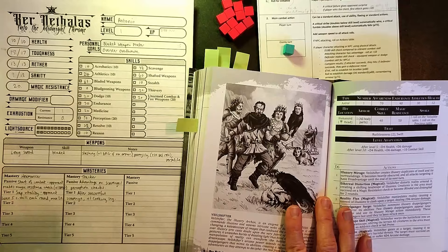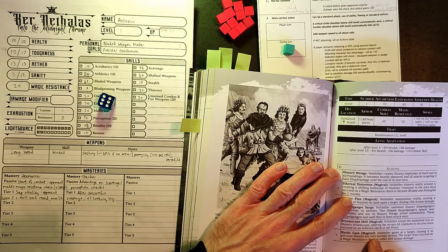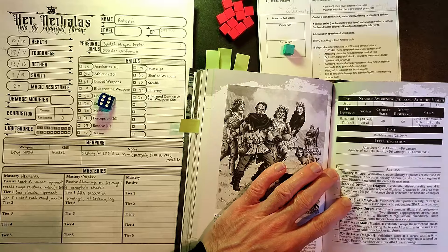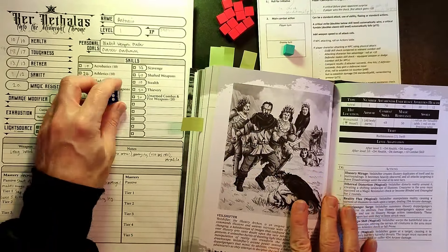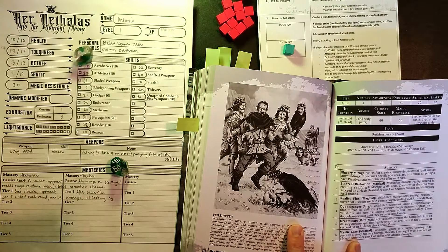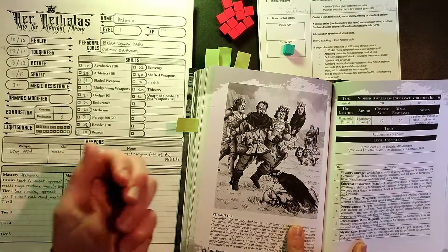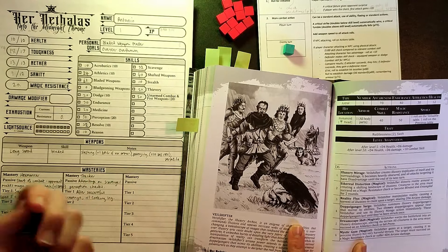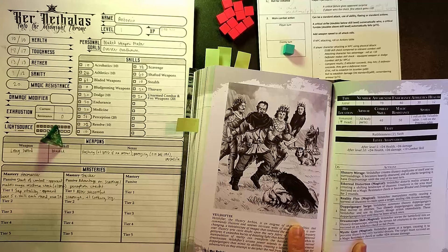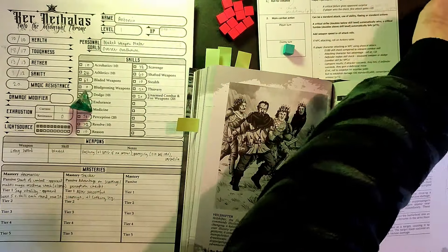Back into the enemy's action. The Veil Shifter rolls Mystic Gaze — it gazes at a target causing it to perceive illusory but very harmful threats. The target must succeed on a magic resistance check or suffer 4d4 arcane damage. We try to resist — rolled 55, that's a fail. My magic resistance is low but I'm not having much luck. Rolling 4d4: 4, 2, 2, 2 — that's 4 points of damage, taking me down to 10 toughness.